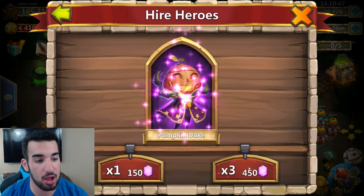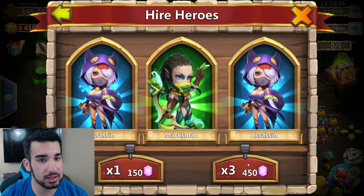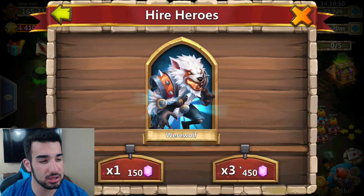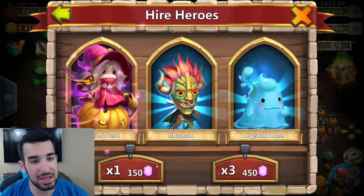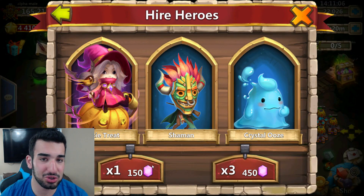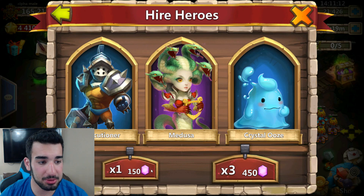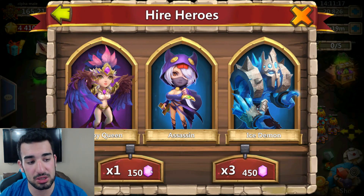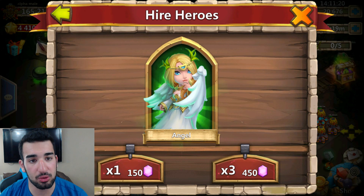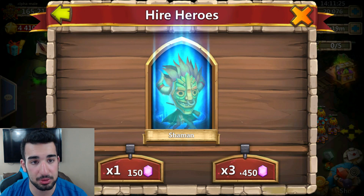I just rolled on someone else's account and got a Pumpkin Duke on the first roll — not bad at all. Then Little Nick, Trick or Treat — the rolls are good, but I need a Medusa. I know I'm lucky but don't mess with me right now Castle Clash — you're giving me a lot of heroes I don't need. I needed Anubis or another Michael, and I only have 20,000 gems. I also want to roll for some talents.